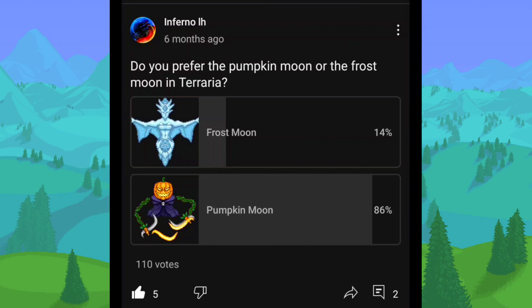Do you prefer the Pumpkin Moon or the Frost Moon in Terraria? Wow, that's kind of a surprising result honestly — not very many people chose the Frost Moon. I would have expected it to be a lot higher, because it actually has some pretty good weapons, like the Blizzard Staff, the Razor Pine, and the Chaingun. Those are all really great weapons, whereas the Pumpkin Moon doesn't really have that much great stuff. I mean it has the Horseman's Blade, which you need for the Zenith, but I'm kind of surprised the Frost Moon is that low.